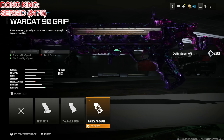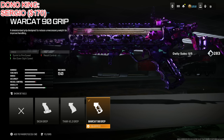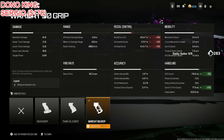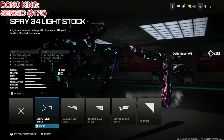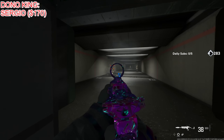Put on the Warcat 90 Grip for sprint to fire speed and aim down sight speed, at the cost of recoil control. Some people use an alternative stock — the Spry 34 Light Stock — which does help with horizontal and vertical recoil and also helps with movement and handling, but you lose significant sprint to fire speed, so I chose not to use it. Finally I put on the Niter 2023 as my personal preference.